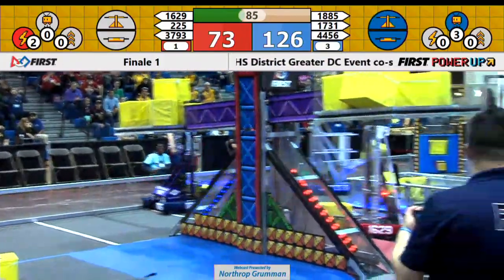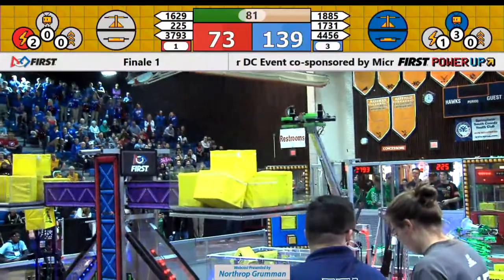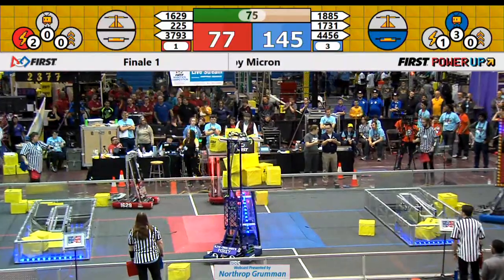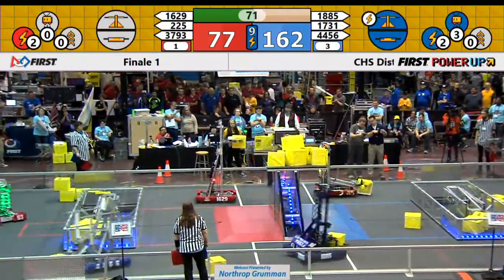Blue Alliance now — they've got the Levitate bonus. 30 points plus an extra climb. 1885 trying to place another cube onto their side of the scale and they do, but it topples right over just like Jenga.